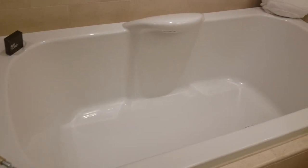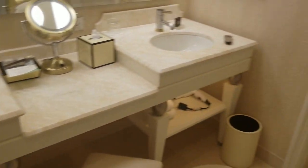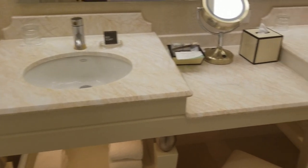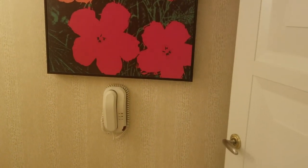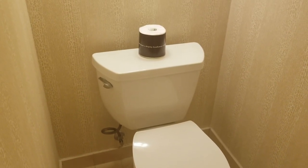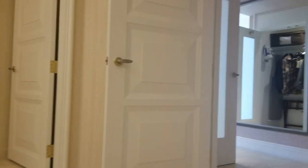We also have the tub over here. Then we have his and hers — or hers and hers, his and his, whoever wants them — sinks over here, available for everyone. And of course we have the water closet. There's a lovely painting to go with the phone in there, and it's fully stocked with toilet paper in case anyone was worried. There's also a TV in the wall in the bathroom — don't question it.